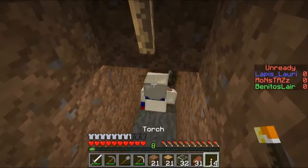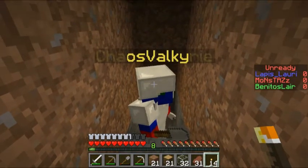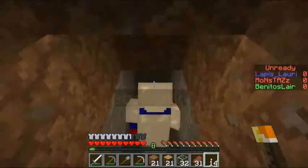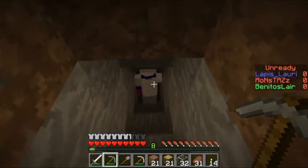I need to take the lava bucket off my hotbar. If we're going down that does not need to be there — I almost right-clicked it and would have killed us both right there.